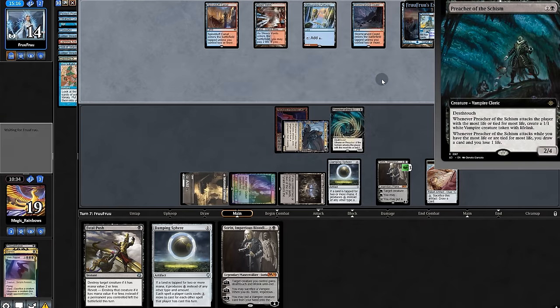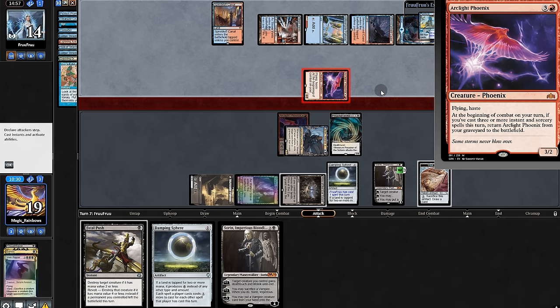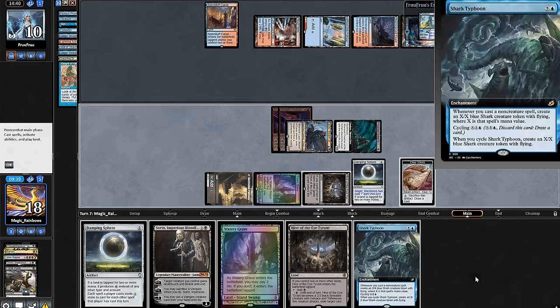Playing creature. They play Phoenix number two. We'll bring out our Sorin, crack a clue, then Fatal Push, exile the Phoenix, and Shark Typhoon for us.